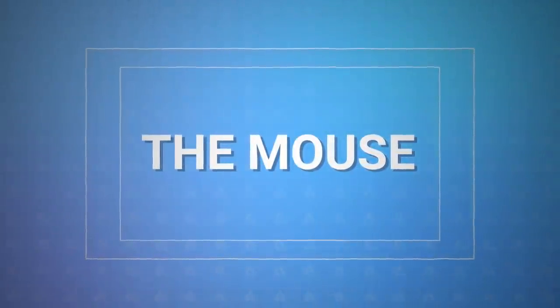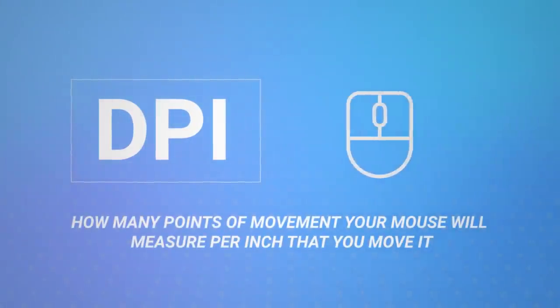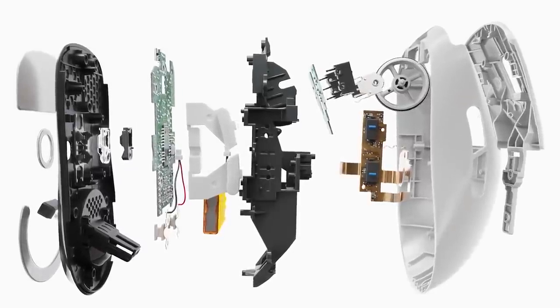The mouse is where it all begins, and its sensitivity is measured in dots per inch, or DPI. DPI is a measurement of how many points of movement your mouse will measure per inch that you move it. So a mouse at 500 DPI will measure 500 points of movement — more commonly measured as pixels per inch — when you move it. In short, it's how sensitive to movement your mouse is.